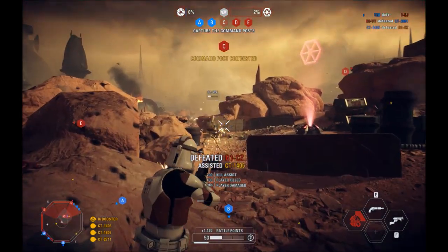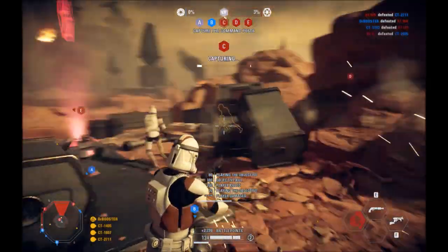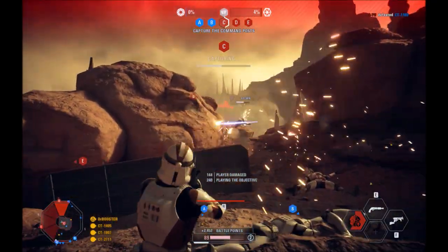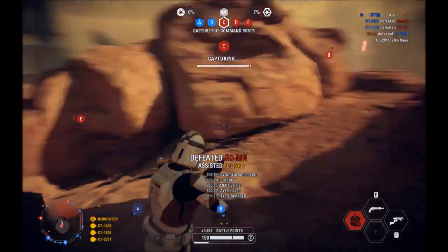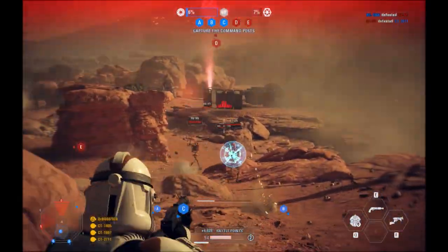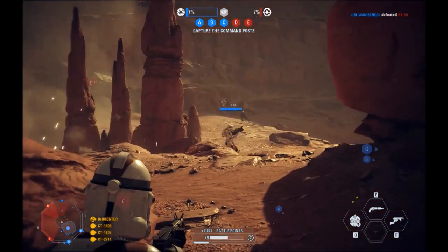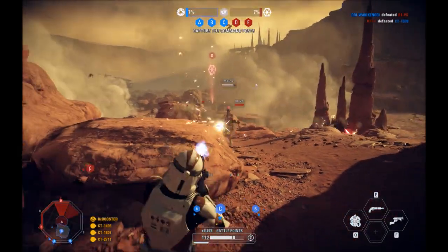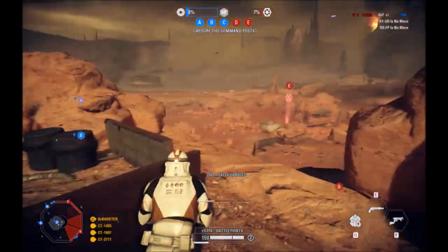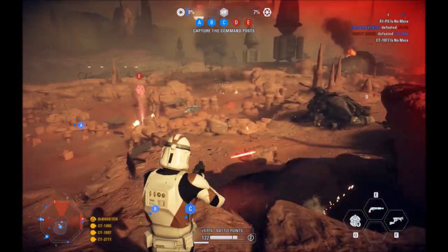On console Instant Action it feels like you're running around looking for a fight, whereas on PC the fight is everywhere and you're choosing when to duck in and dive out of different scenarios. Fast-forwarding to another vantage point — the conflict is engulfing the entire map. There are troopers pushing from multiple sides, showing that bots truly fill the map on PC.